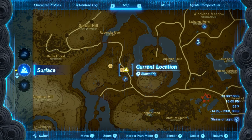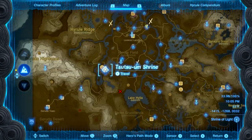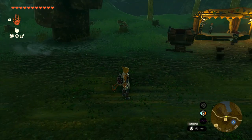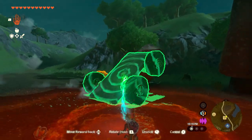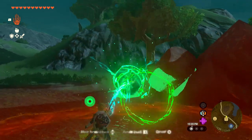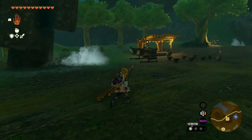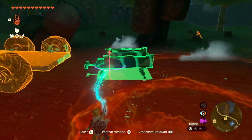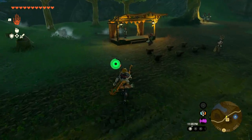After that, teleport back to the Outskirt Stable. You'll talk to this guy and he's going to tell you that they need to get up to the fairy but they can't because of the rocks. So what you're going to do is take this right here, put it down, go grab the other wheel, and fix up this cart. Then grab this and put it on the back of it. Now that we've done that, go talk to this guy again and get everybody ready.